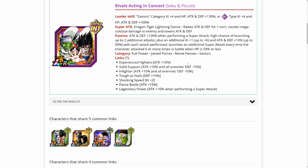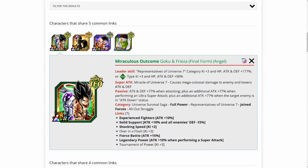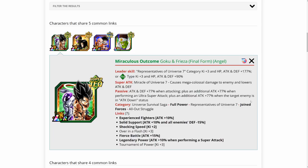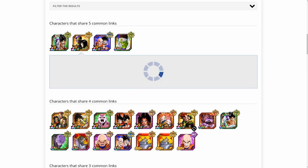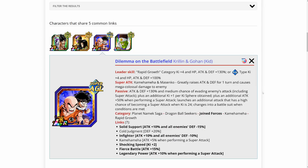We're on the Dokkan Battle Linking Partners website, and the best linking partners for Goku and Piccolo would be mostly Joint Forces units. We've got the TEQ Angel Frieza and Goku, who share five links with this unit: Experienced Fighter, Solid Support, Shocking Speed, Fierce Battle, and Legendary Power. One problem with running these two on a rotation is that they're both slot two units, because both of them get their attack and defense boosts mostly from super attacking. So I actually don't love the idea of running these two together for that reason.